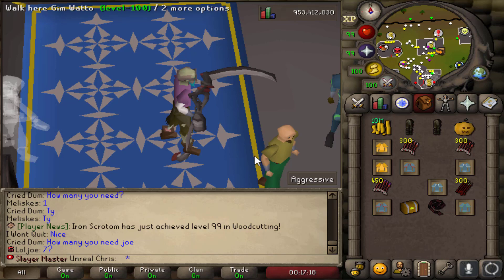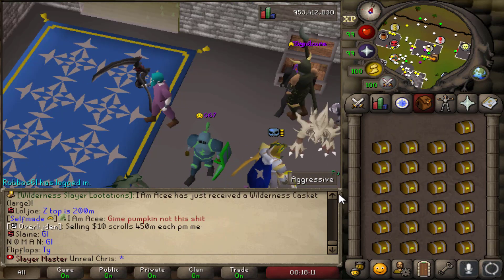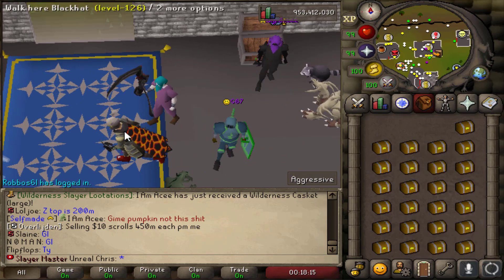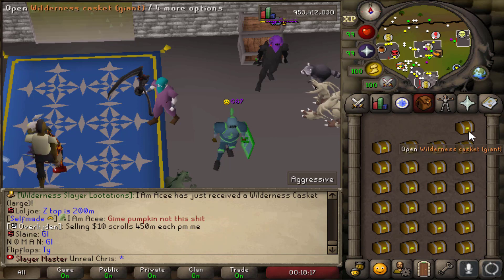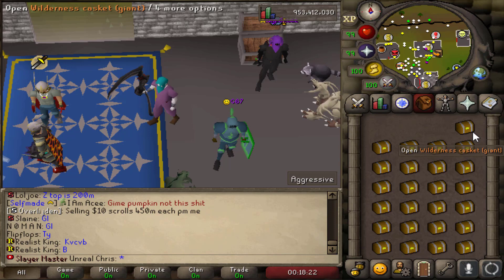Let's move forward to the giant wilderness caskets. We're going to open up 50 giant wilderness caskets, going through 25 per inventory. I'm probably going to speed through these unless I get something ridiculous, and then I'll talk. Let's go ahead and get started.